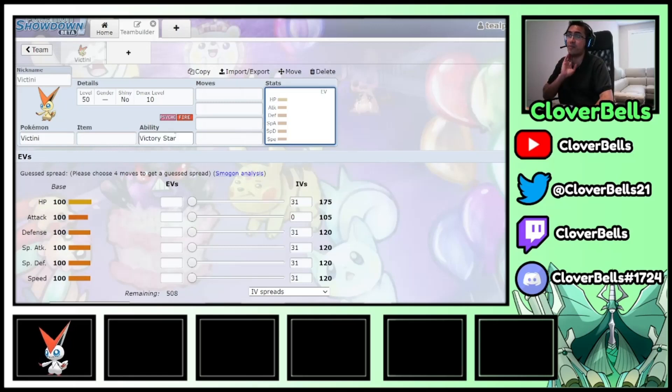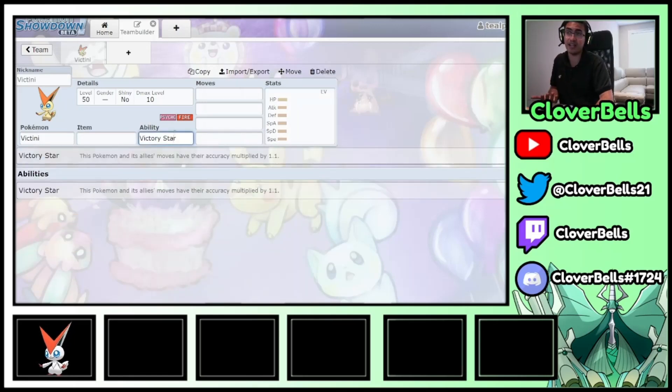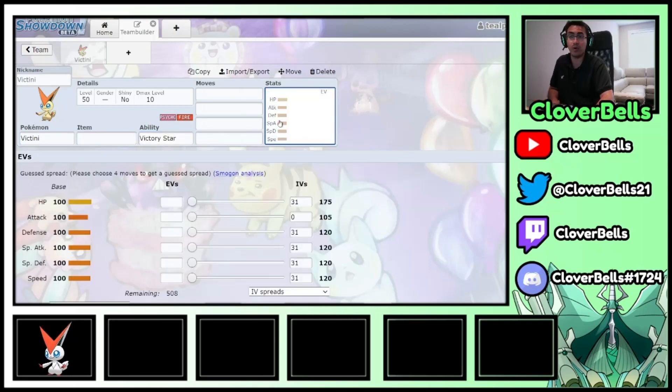We have Victory Star here — Victini's ability — and what it does is increase the accuracy of not only Victini itself but a partner mon by a factor of 1.1. You can already guess a couple of Pokemon that, if you said 'I really wish this move was 100% accurate,' it'll be amazing. And the first thing that comes to mind is everyone's favorite Sun user: Groudon.